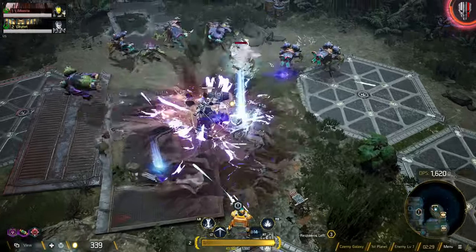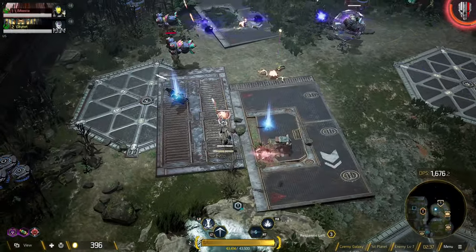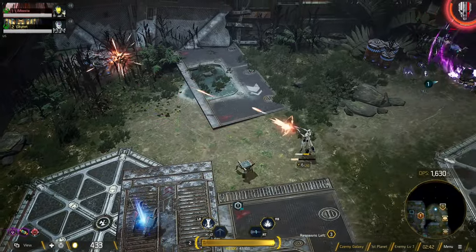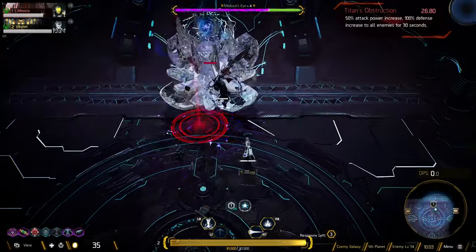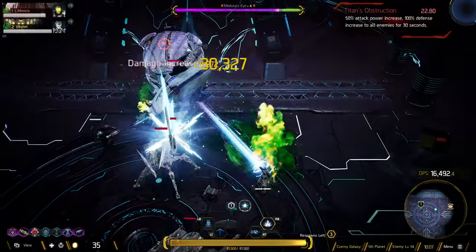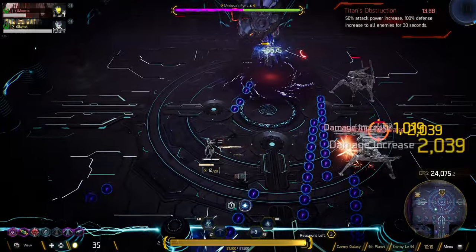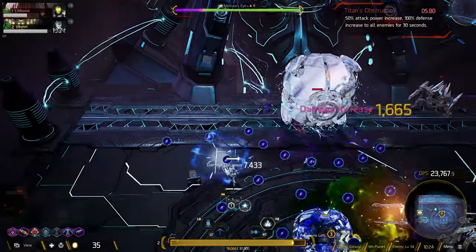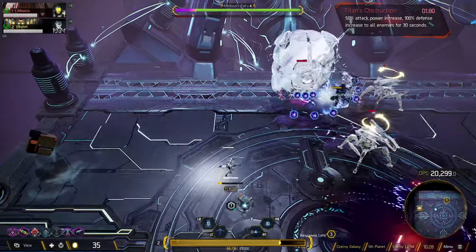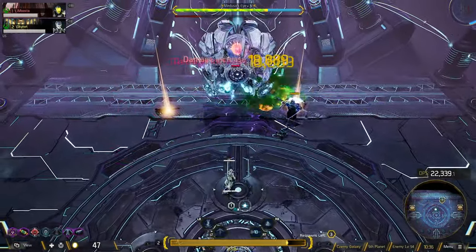As you go through the stage, you'll eventually find the objective you need to beat in order to progress to the next stage — usually something like killing a boss monster or defeating a boss room once you find it. These bosses can be very difficult, especially in the second and third galaxy. Here we are fighting the Medusa's Eye, which has four bars of life. There are slow-moving bullets you can dodge, boss AoE attacks, and beam attacks from other monsters. On higher difficulties, that laser beam is practically a one-shot unless you're a tank with very high defense, and even then it's going to hurt really bad.